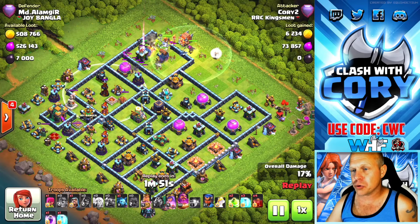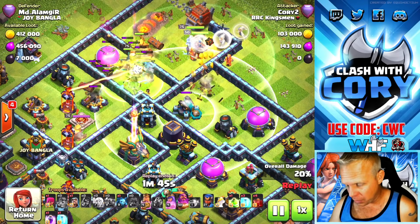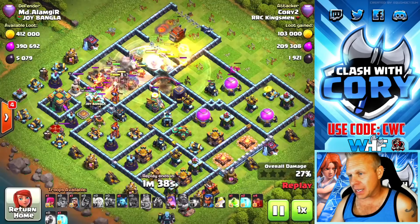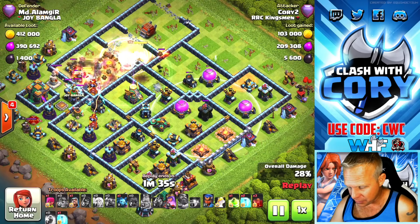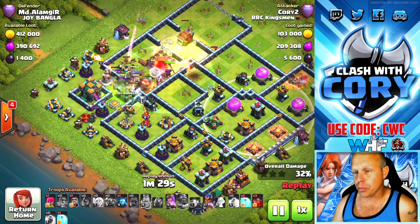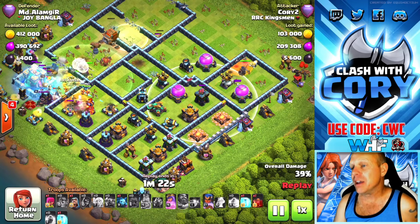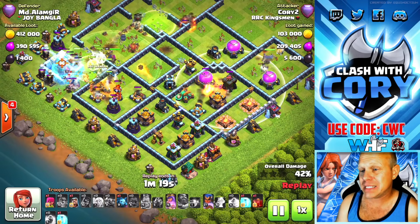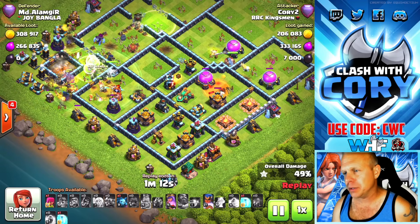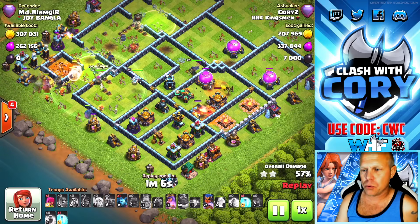Those yeti mites should be integral in getting those singles taken out so my tanks and super wizards can stay alive and take down the town hall. I'm not opening up the scattershot compartment — I know my super wizards and queen can reach it along the way, but I don't want them distracted from their town hall mission. Out on the right we've got point defenses being tanked by the royal champion. This is really a side push heavily focused on getting the town hall down while still having troops alive at the end.